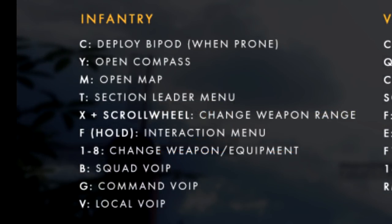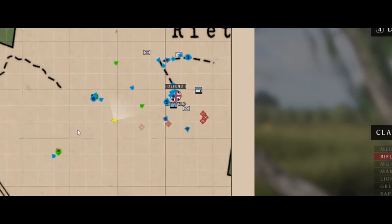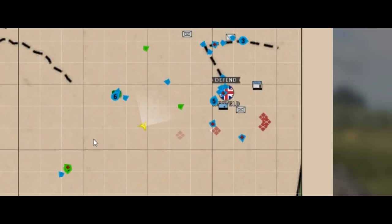Here are your default key commands when playing the basic infantry role, although you are able to rebind these in the game. Notice where it says to use M to open the map — I recommend using the Enter key to bring up the map instead, because that's how you'll be able to use your cursor to identify different targets, scroll in and out, and check on your teammates. So, you've joined a squad, talked to your squad leader, figured out the game plan, and spawned in — now let's cover some of the basic game mechanics.